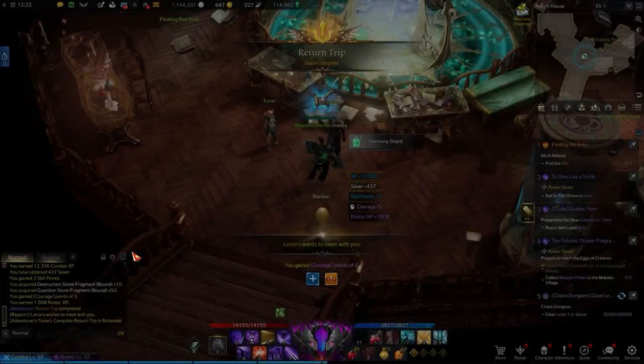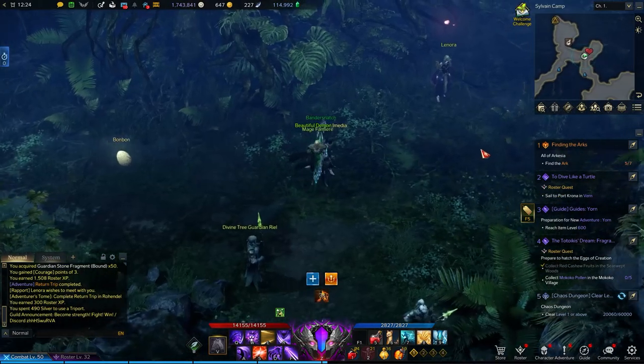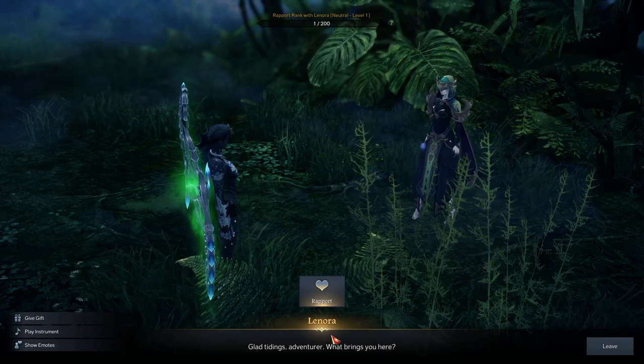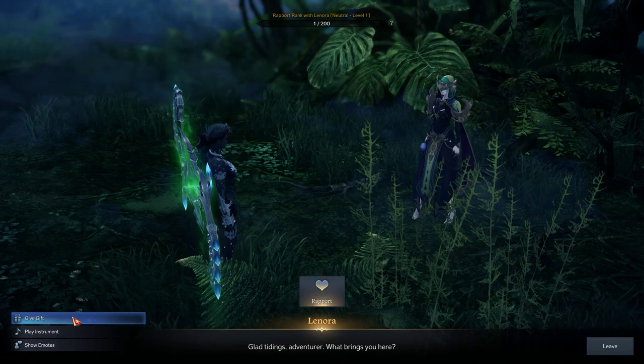You'll see that it even says that Lenora wants to meet with you. Now Lenora is unlocked, and you can find her in Elzuwen's Shade. That wasn't so hard, was it? For more tips and guides on Lost Ark, be sure to check out thegamer.com.